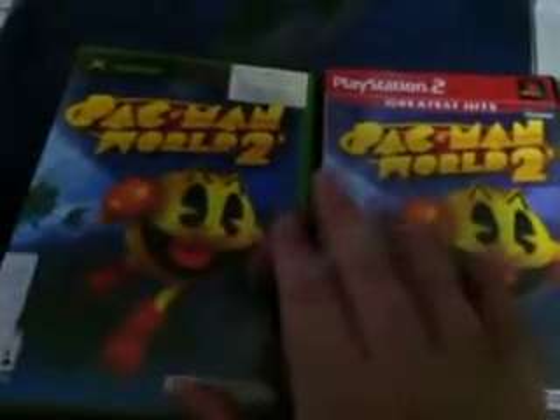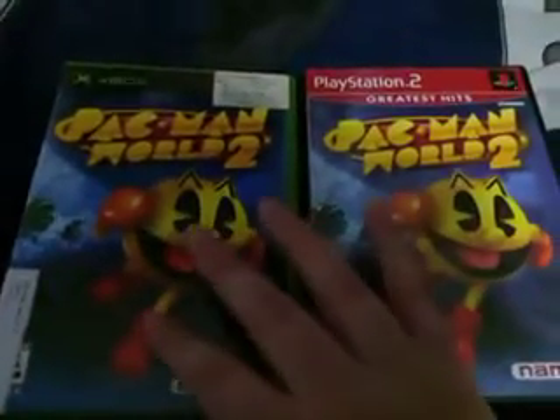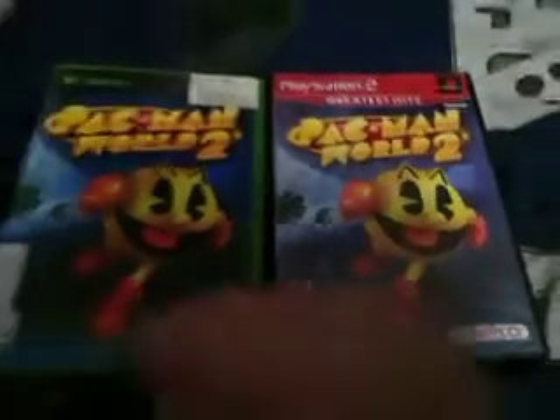Other than Pac-Man looks more yellow on the Xbox version. He just doesn't look as yellow on the PS2 one. You guys can't really see it through the camera, but he looks a lot more yellow on the Xbox, and his arms, his legs, and the punching glove look more red. So let's compare the back covers.